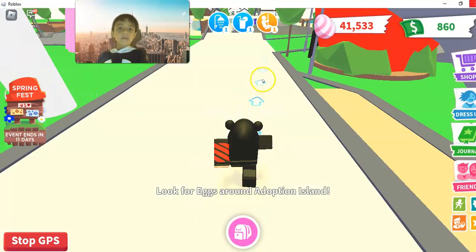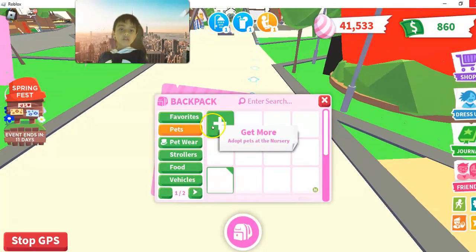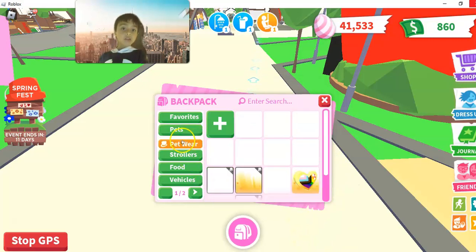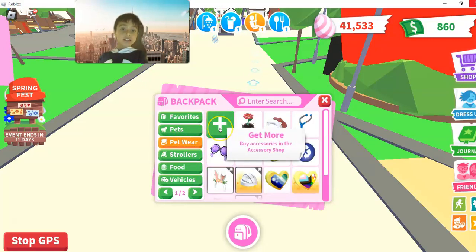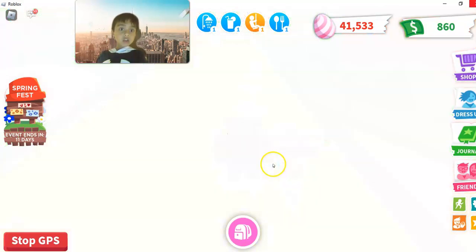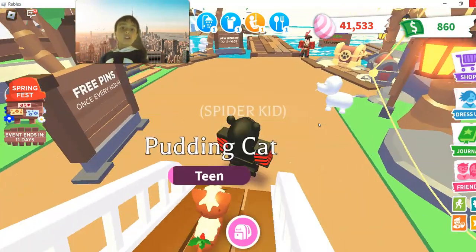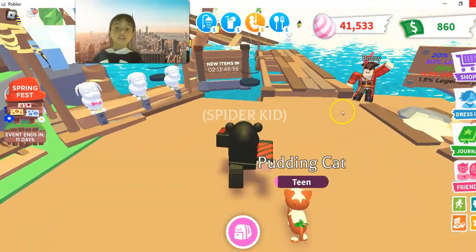So you keep on following this arrow, and you go to pet wear, and then it says 'buy accessories' - this is the easier way. You just go to pet wear and then you teleport there. That's the easier way - that's the second and third thing after you walked in. You should teleport there.